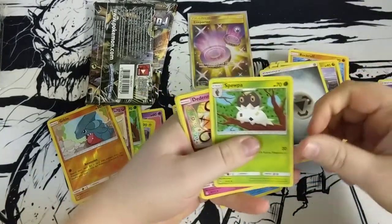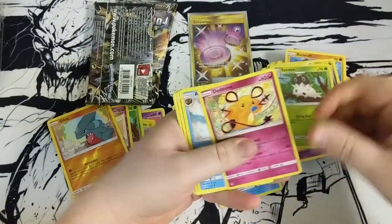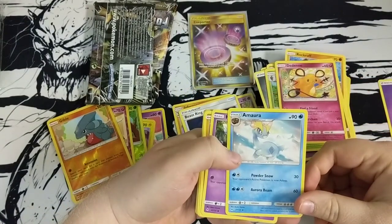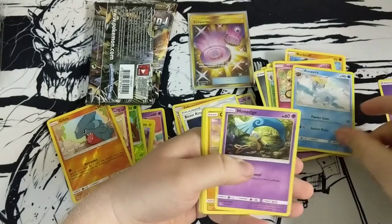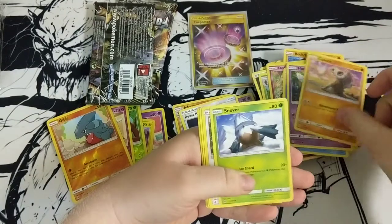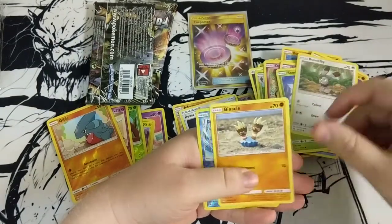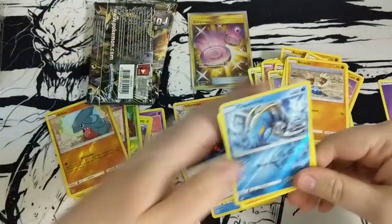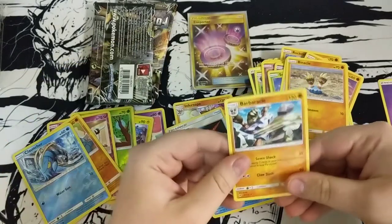Another code — enjoy that! Four to the front, here we go. Energy, Swirlix, Togedemaru — look at that illustration on Marowak, looks great — Honedge, Cubone, Snover, Fennekin, Binacle. Wait, is this the — no, okay, we just had a Clauncher before with a Barbaracle.